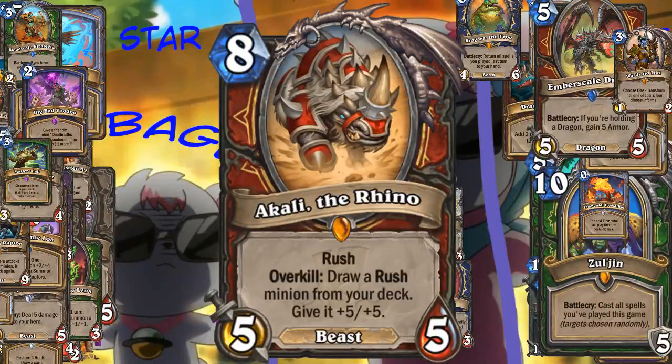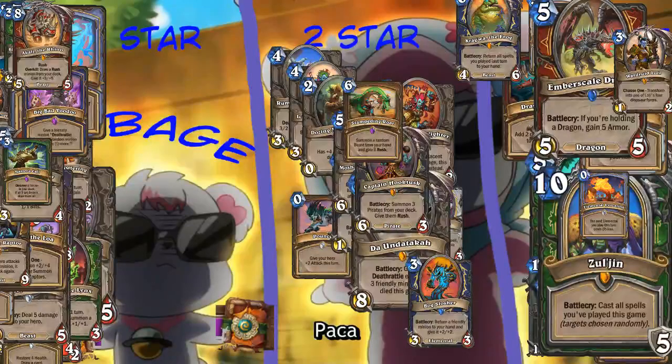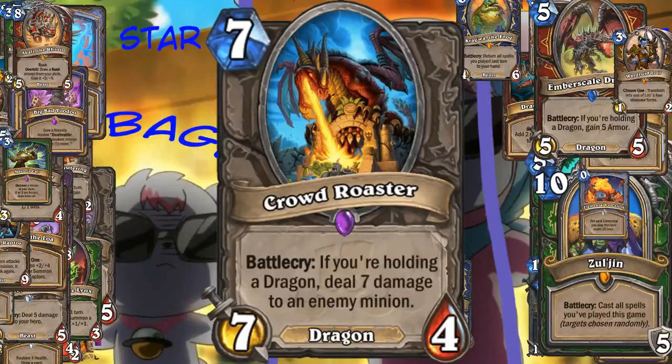Akali the Rhino - Warrior card. Rush, Overkill, draw a Rush minion from your deck and give it +5/+5. I think this is trash. It requires Overkill, otherwise it's just a 5-5 with Rush for 8 mana, which is really expensive. I honestly don't know enough about the meta to know if this would activate more often. Crowdroaster dragon - 7 mana, 7-4, you're holding a dragon, deal 7 damage to an enemy minion. That's a pretty big spell effect for a Battlecry. It seems more likely you'd get this out of the random dragon pool.